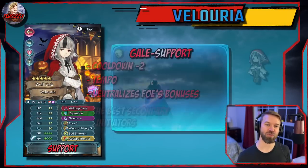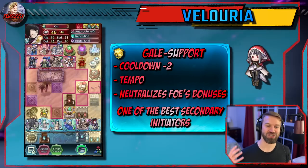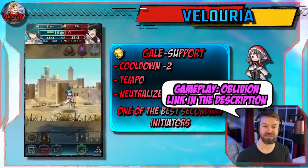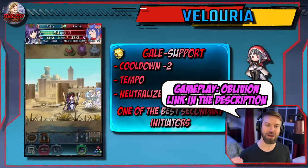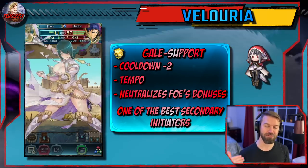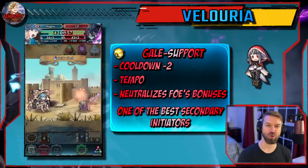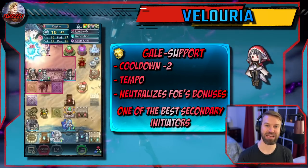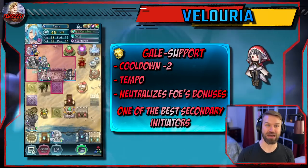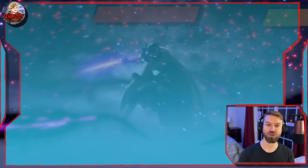Can we do a Galeforce video without bringing up Oblivion's Tellius Force? Valoria is another unit that just doesn't age. This clear is about a year old, and it's amazing to me that the meta is still about the same. Valoria is what makes this Thor clear work. She can step in as a secondary initiator. That refine she has is amazing: cooldown minus two, Tempo, and bonus neutralization — a potent combination that can just destroy things. Summoners, this was a great unit when she came out, and she has just gotten better.